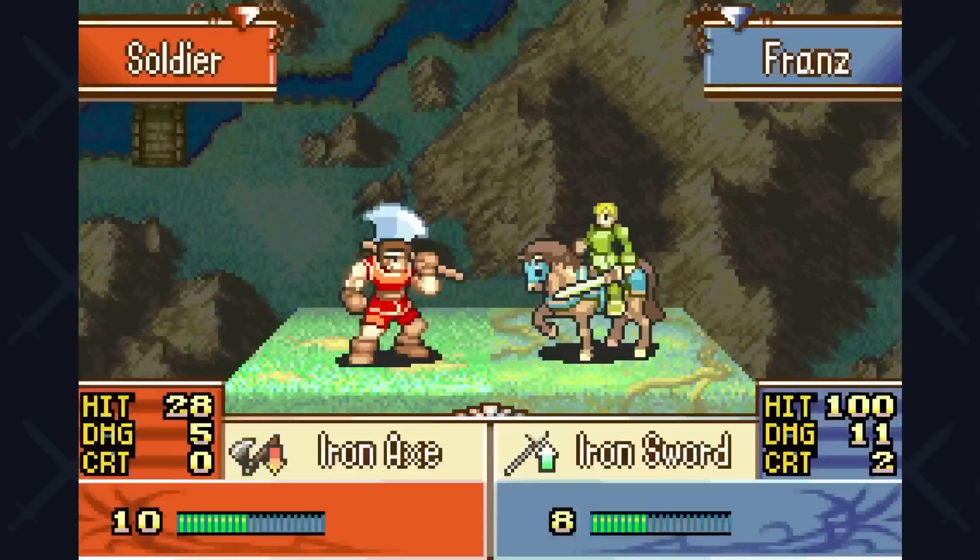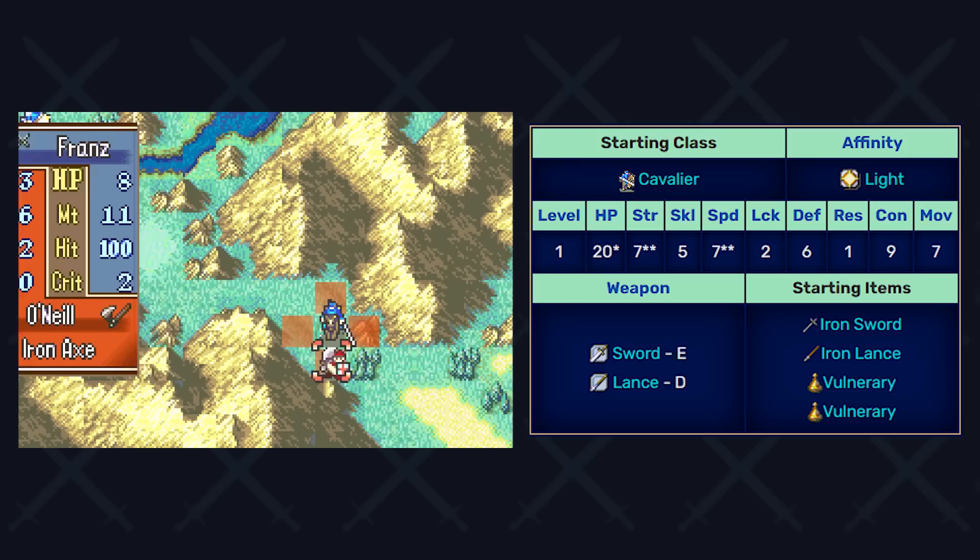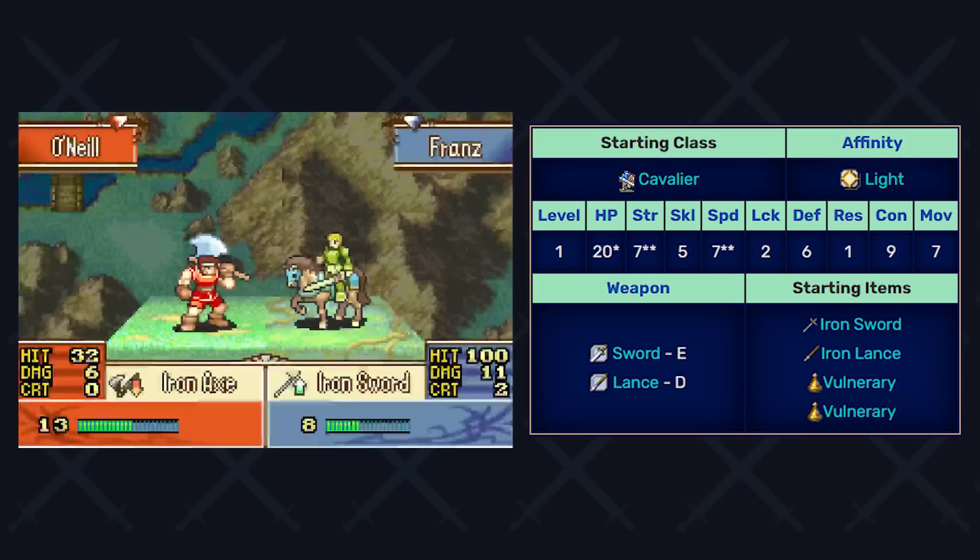As is customary with these runs, I'll have the first few chapters played in the background as I break down Franz's base stats and growth rates. When looking at Franz in a vacuum, the one word that comes to mind is average. His bases aren't bad, but they aren't crazy either. With seven points in strength and speed being standouts, those stats are quite good for a starting level one unit.